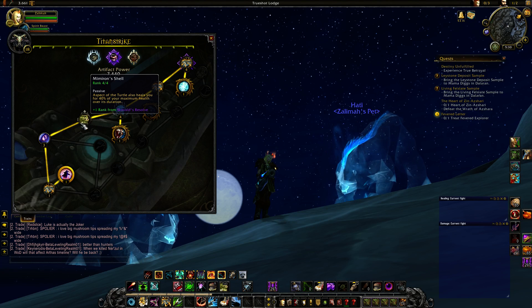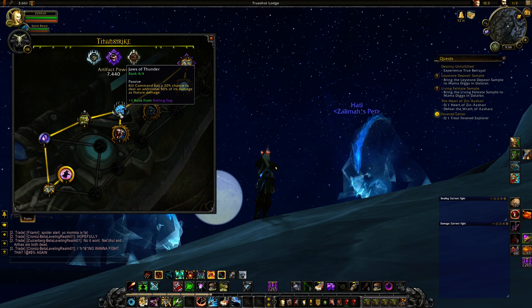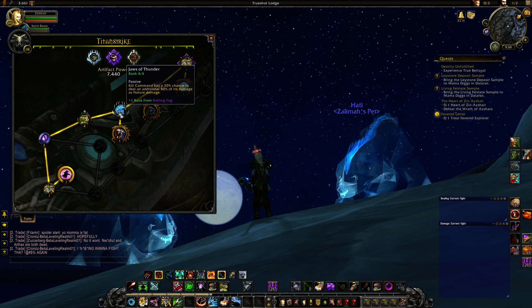Next you're going to get Mimiron Shell — Acid the Turtle heals you for 30% of your maximum health over its duration. The reason it's 30% is because I have plus one from my relic. Then you're going to get Jaws of Thunder — Kill Command has a 20% chance to deal an additional 50% of its damage as nature damage. Pretty good.